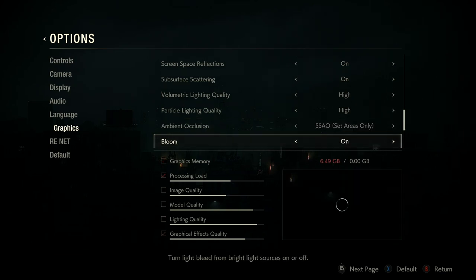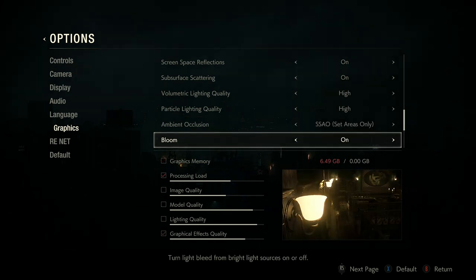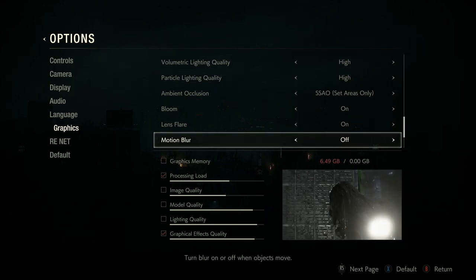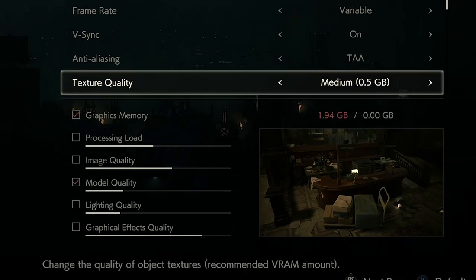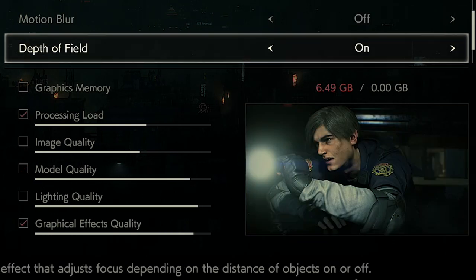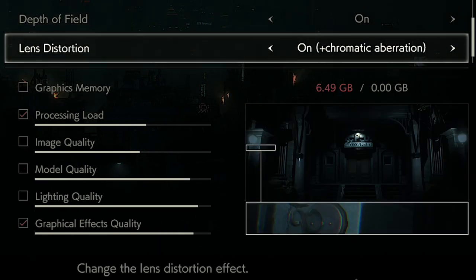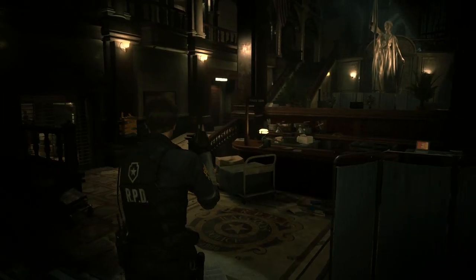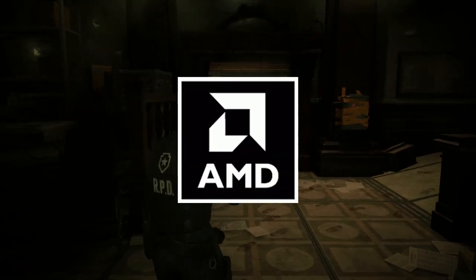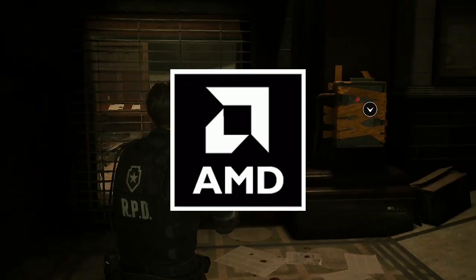Side note: I actually love the attention that's given to the PC port. It gives you many different customization options and shows you what you're getting. Like, why would I need textures at 6 gigabytes when 4 gigabytes looks just fine? And chromatic aberration? Turn that off. Make no mistake, this game is running at 60 FPS — it's just that AMD sucks at creating good capture software. Never again.